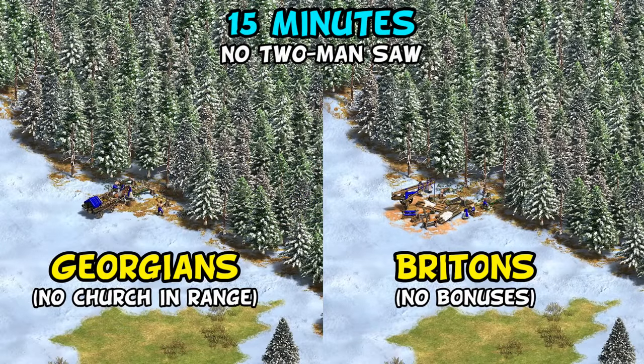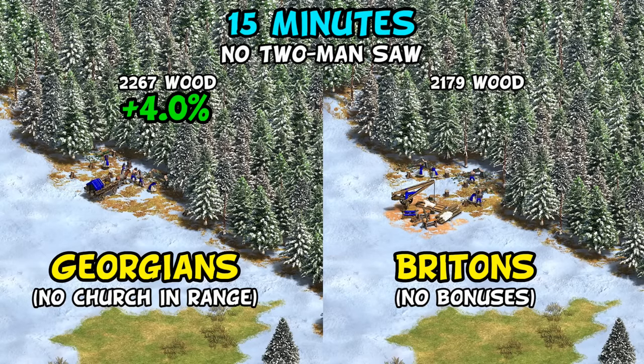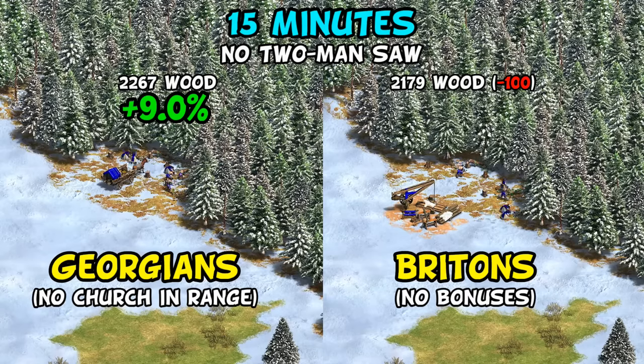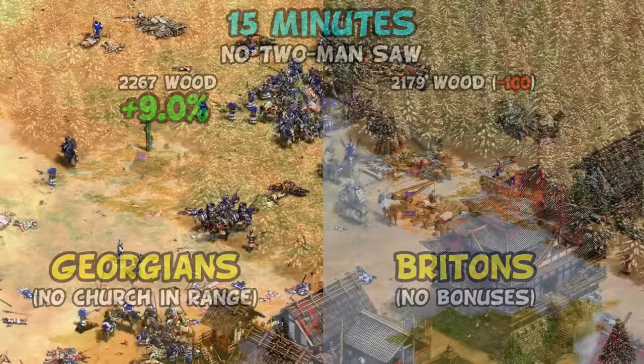Just to give a vague sense of the benefit: running a 15-minute comparison in Castle Age with Georgians versus Britons, even without extra bonuses like the fortified church or Armenian bonus, Georgians collected about 4% more wood just by using the mule cart. Factoring in the cost of a new lumber camp that Britons would soon need put the difference at more like 9%. The mule cart is a pretty good civ bonus all on its own. Thanks for watching, guys, and I'll see you next time.